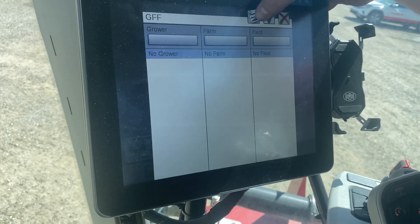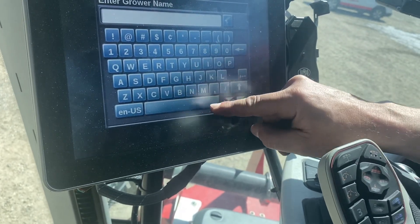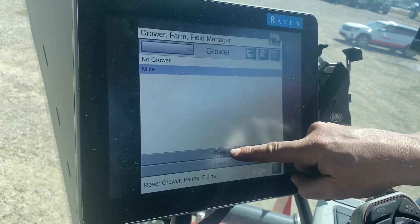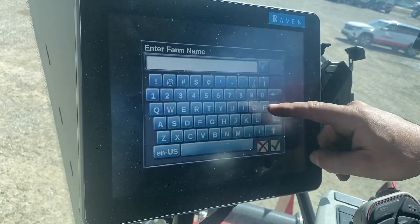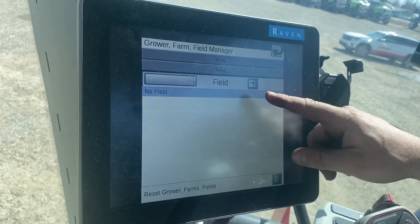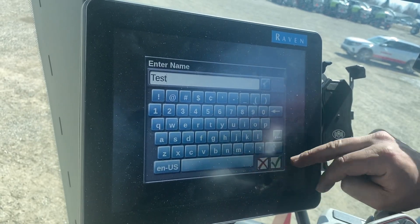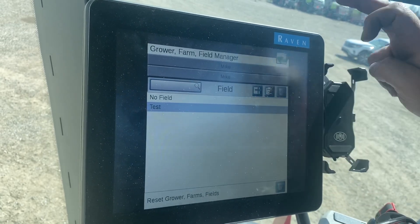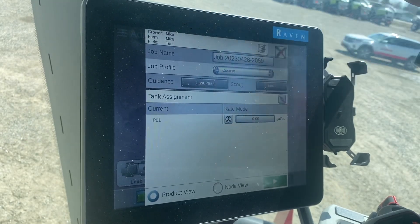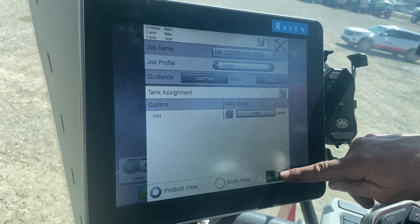We don't have any grower farms or fields set up, so we'll make one quickly — hit the plus button. I'm the grower, so we'll make a farm. These are all saved after you enter them so you don't have to do it every time. You don't necessarily have to have a grower, farm, and field, but if you want to save your data you have to. Now the grower, farm, and field name are saved and listed at the top. It will make your job name as the current time and date — then hit the play button.